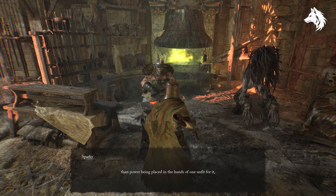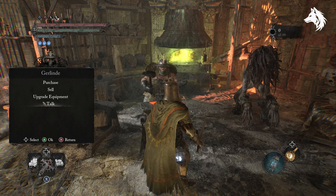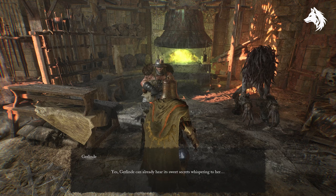If you side with Sparky, as a reward he will grant you the ability to perform runesmithing at vestiges, however this will anger Gerlinda and her prices will double, but you will unlock the achievement or trophy called Travels Resumed. If you decide to give the tablet to Gerlinda, Sparky will disappear from your world forever after you rest at the vestige, and Gerlinda will reward you with the Crafter's Essence.